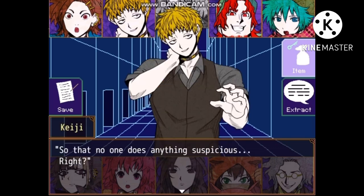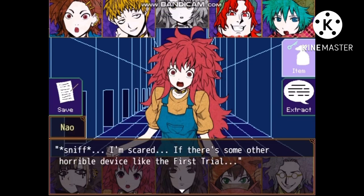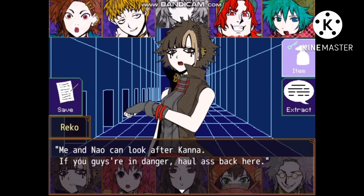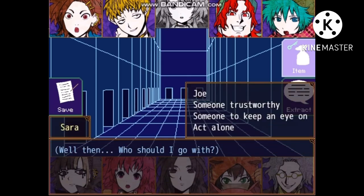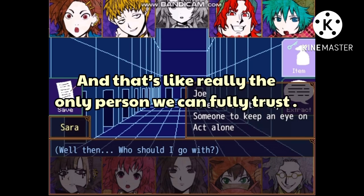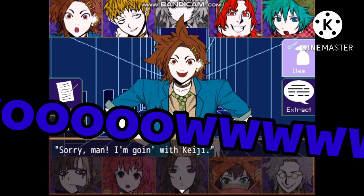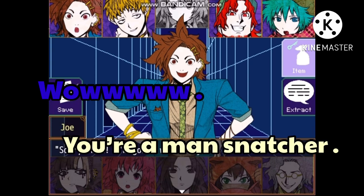Let's move in groups so that no one does anything suspicious. I want to be with him. Me and Nao can look after Akana - if you guys are in danger, I'll come back here. Who should I go with? Well, it would probably be best if we went with Joe - he's really the only person we can fully trust. Joe, come search with me. Sorry man, I'm going with KG. You're a stealer! You're a man snatcher!